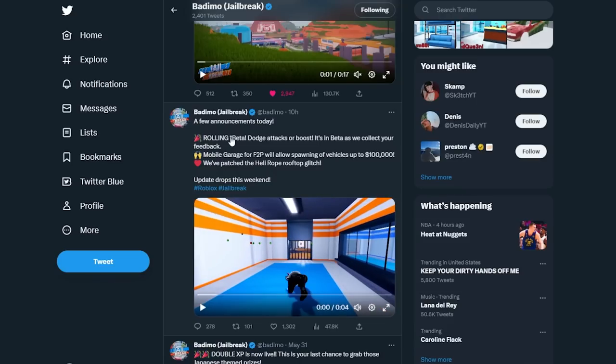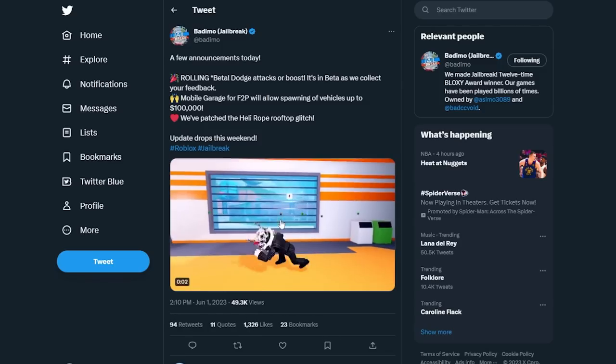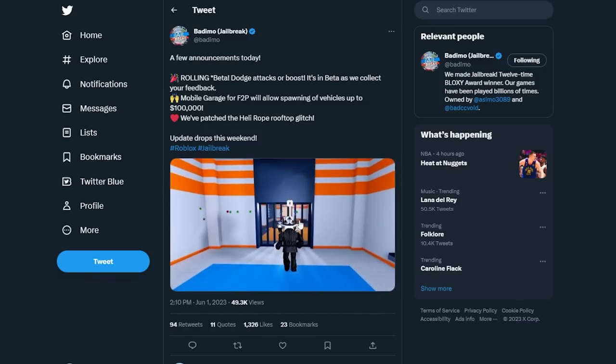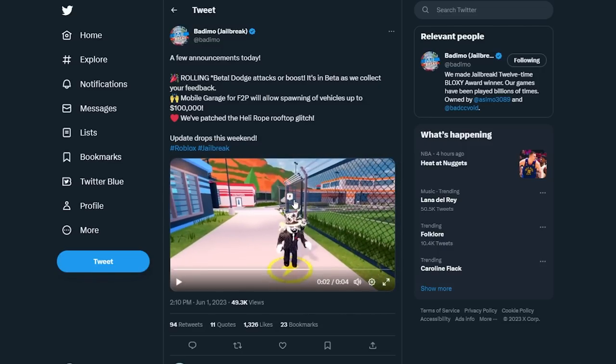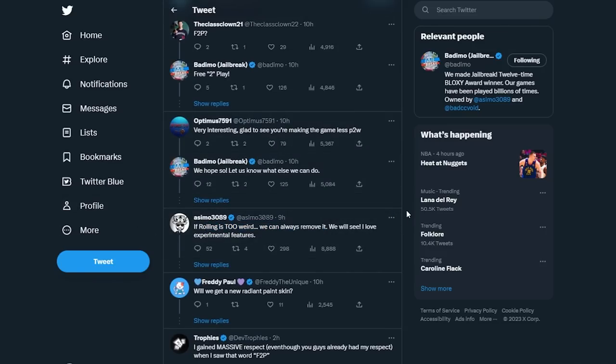Badimo announced a few things today: rolling beta — you can dodge attacks or boost yourself — it's in beta and they'll collect feedback. Mobile garage for free-to-play players will allow spawning vehicles up to $100,000, so vehicles like the Lamborghini at exactly $100,000 might count. They've also patched the heli-rope rooftop glitch which has been around for a very long time. Asimo says the rolling feature is experimental and if it's too weird he might remove it.